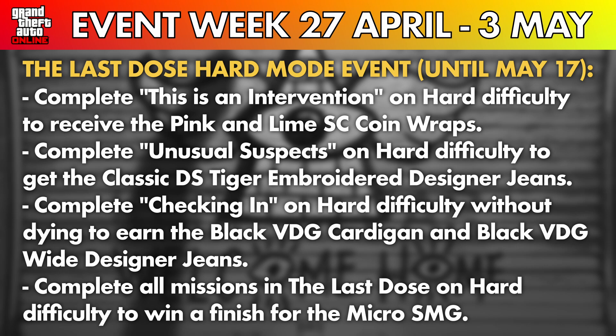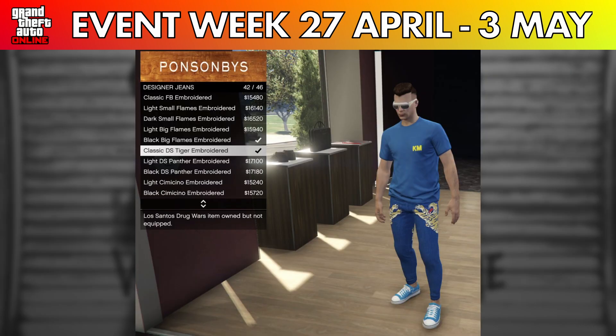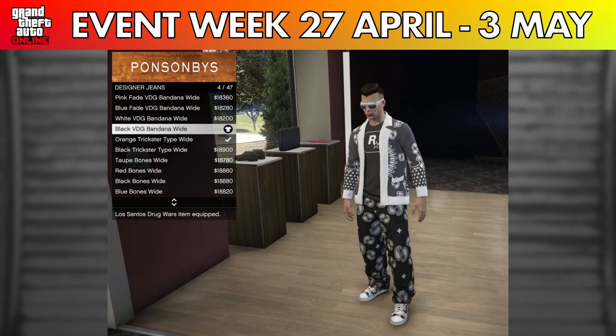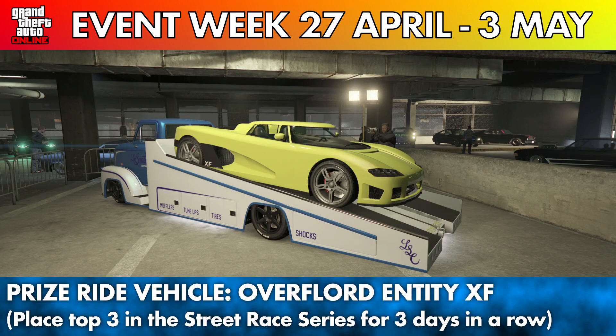The Last Dose missions also have a hard mode available this week where, upon completion of each four without dying, you can unlock some items. These are the pink and lime SC coin wraps, the classic DS tiger embroidered jeans, black VDG cardigan, wide designer jeans, and the micro SMG dildo dude camo.